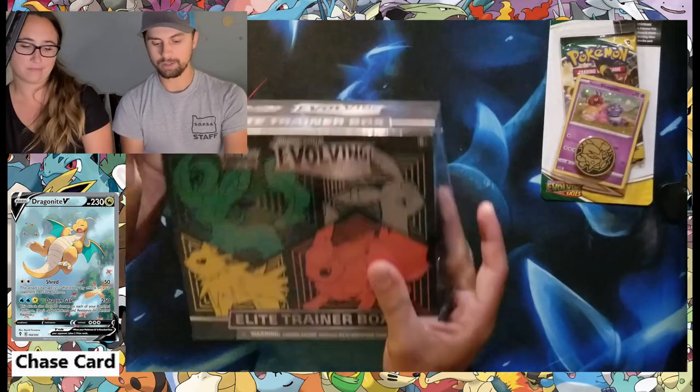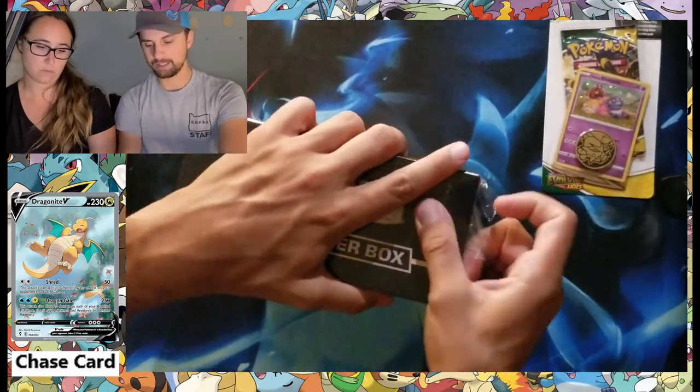The other night we finally played an actual game with the Battle Academy and it was a lot of fun. She's learning how to play the TCG and was kind of getting into it there at the end. If you check out our Instagram you can see who won — it was a lot of fun. You just can't hang with Charizard. But hopefully now we can add another level to our TCG collection. Without further ado, we are going to get into an Evolving Skies Elite Trainer Box.